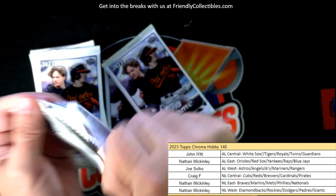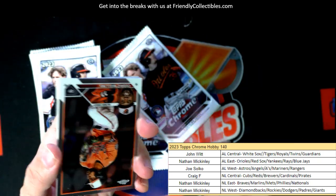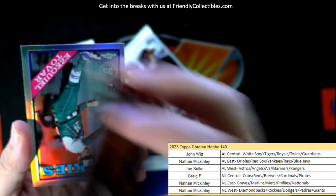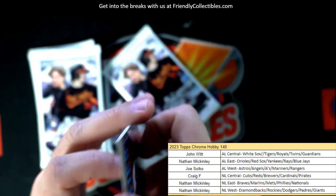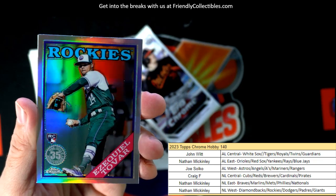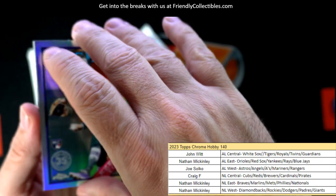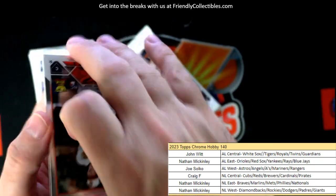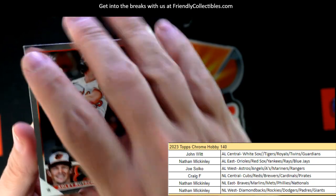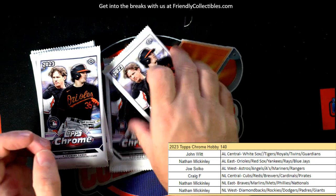Trying to find those Ohtani base cards and Acuna base cards because they're probably going to be the American League and National League MVPs, which means they'll be part of the Topps buyback promotion. Here's a Tovar rookie card refractor — National League West, Nathan M, coming out to you. And there's an Adley rookie card — that was coming your way too, Nathan.